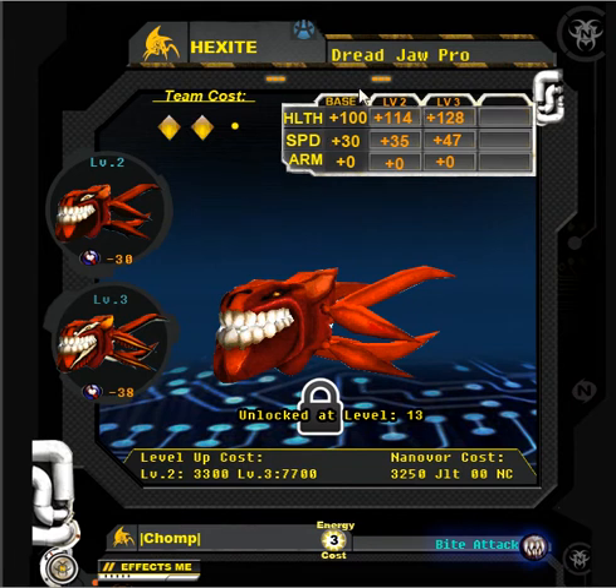Next to that, we have the base stats: the health, the speed, and the armor. When you upgrade to level 2 and then to level 3, it lists the stats and what they will be after each increase.